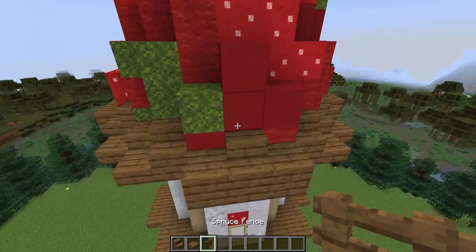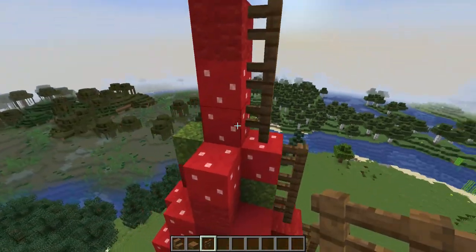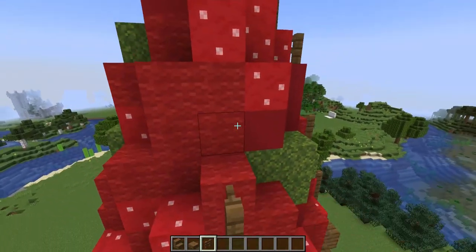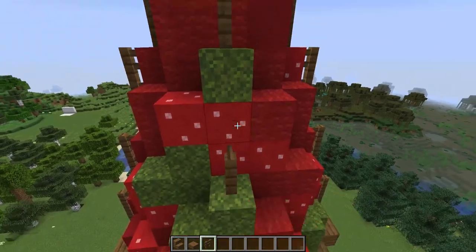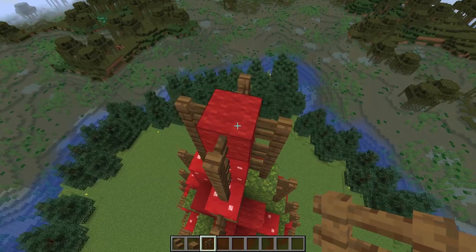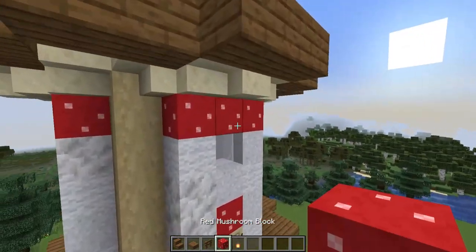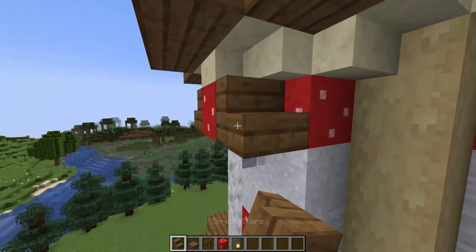I'll switch to some spruce fences and go up the whole height of the tower on all four sides. I'll also go to the top and build up five high with my fences. We'll also be using some spruce on the window decorations. On the top floor, I'm going to build out from each window with a red mushroom block and then a spruce stair on either side.